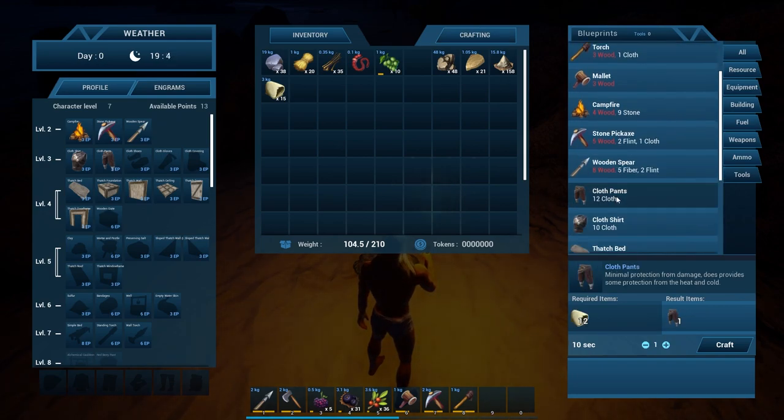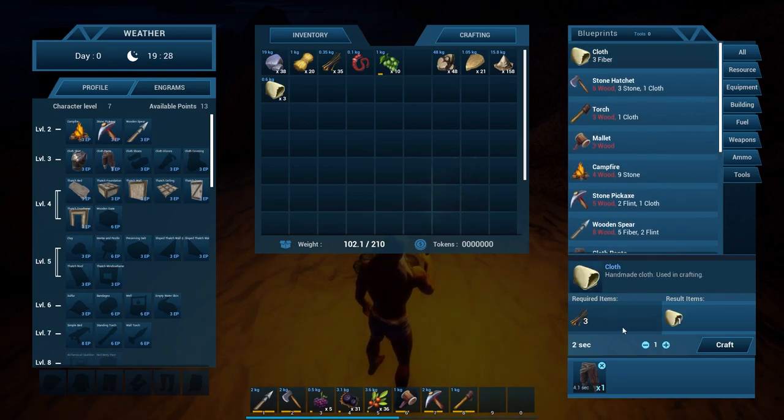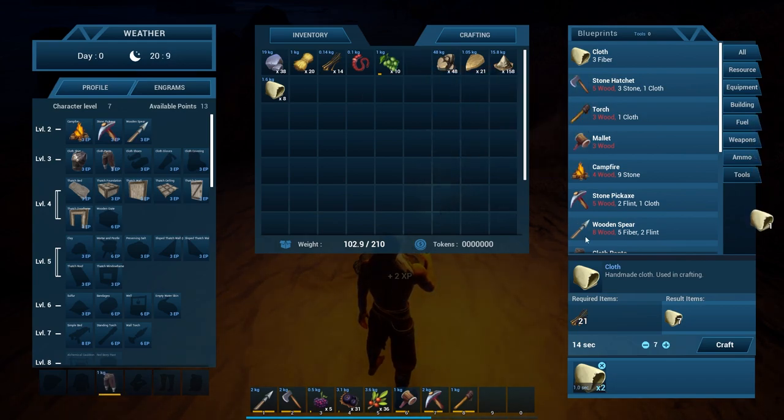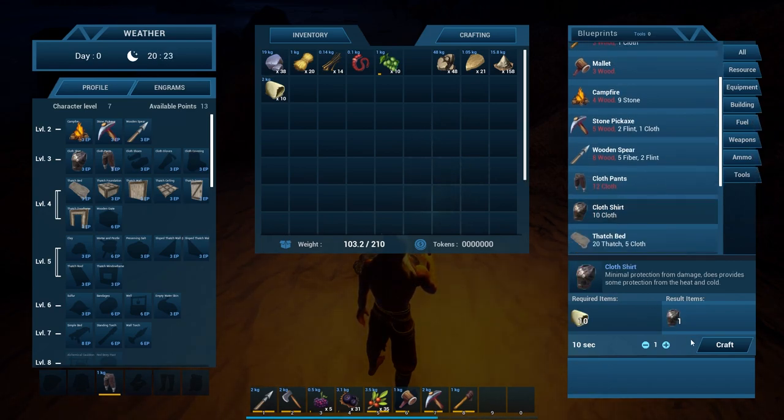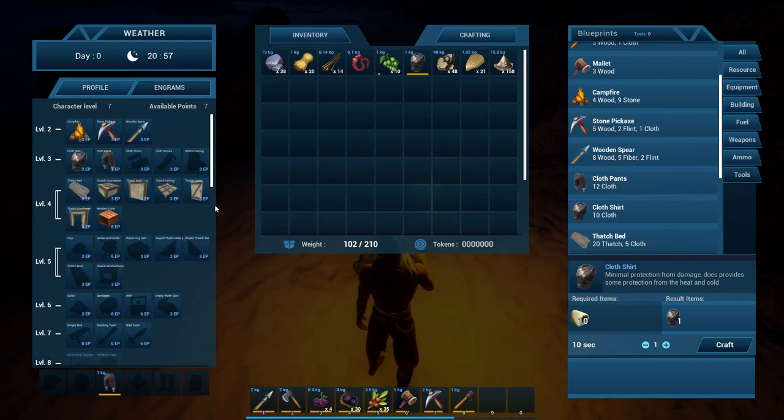Let's make some clothing. Could have sworn I already made pants. And I don't have enough to make a shirt but I have more fiber. Three left and it's ten so we need seven. There we go — I can do math. I didn't even use all my fingers. So click and it goes exactly where it's supposed to. And then our shirt. We have thirteen points available — shoes, gloves, and a cloth covering, headgear.